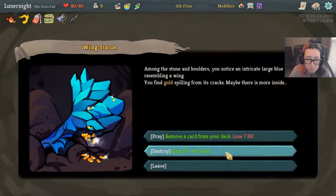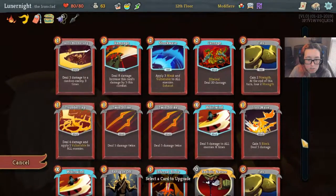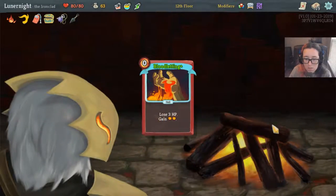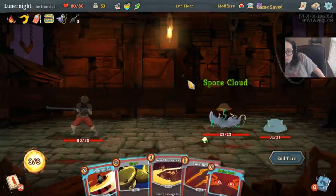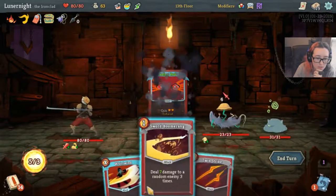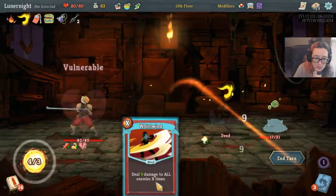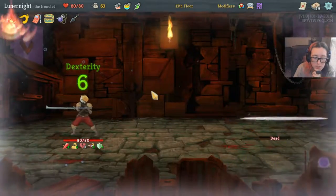I will gain some gold, thank you. Smith another card — Bloodletting. I can heal six HP at the end of combat, so, you know. Flex, Seeing Red, Sword Boomerang, Twin Strike — you're dead.